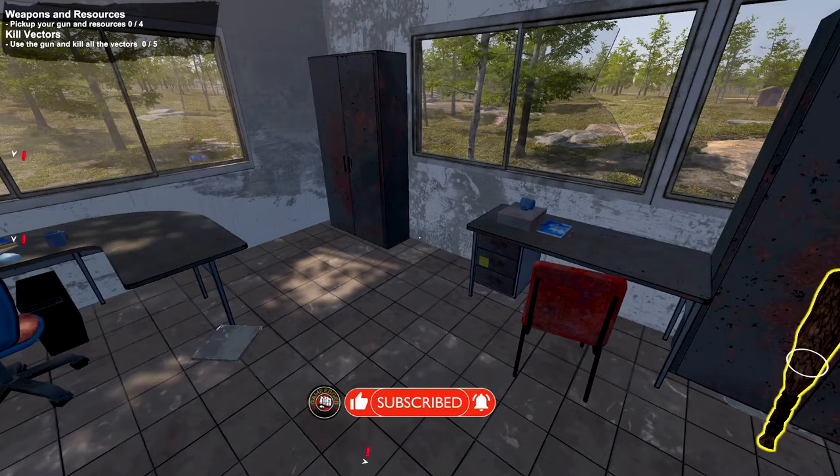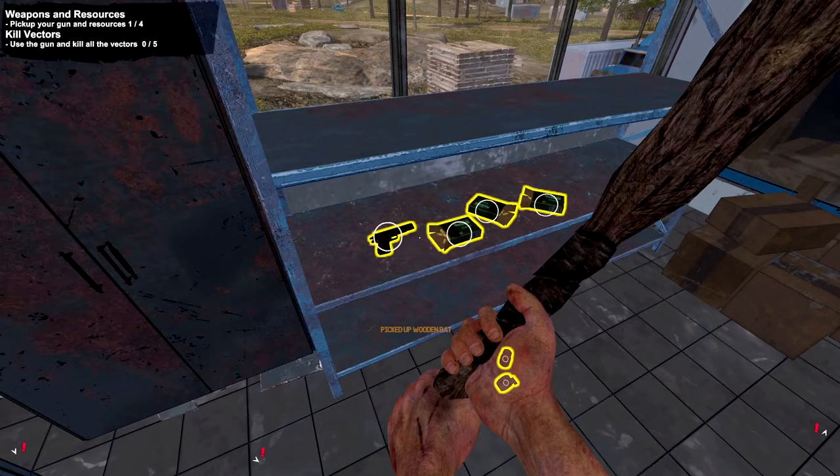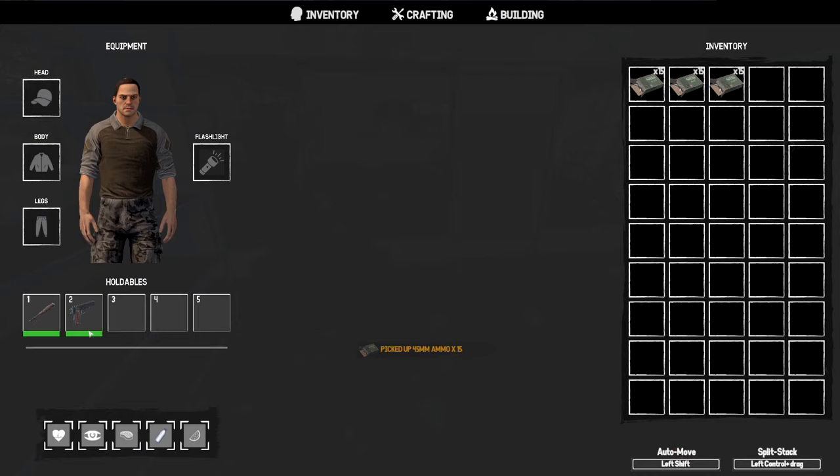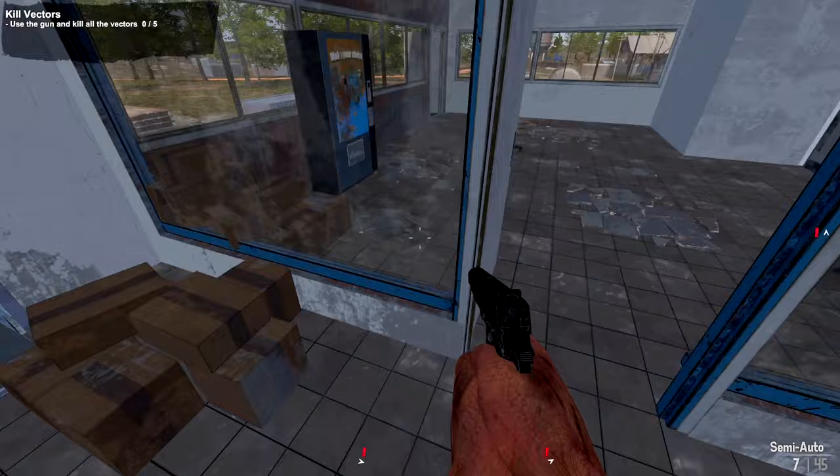That doesn't sound good at all. Let's go pick up the bat — press F and hold it. Down here we've got ourselves a nice little gun. Press I to open inventory. I'll put the gun in slot number one. We've got a bunch of ammunition — pretty good start. It looks like it's loaded — seven shots. On the top left it says 'Kill Vectors' — that's what they're calling these, not zombros.